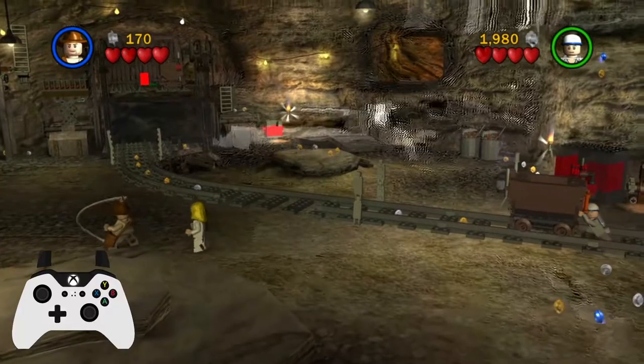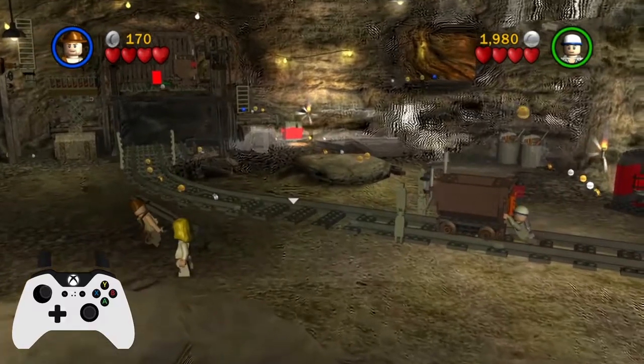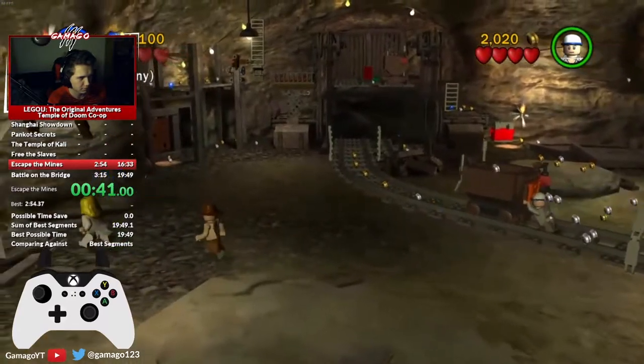Wait by this rock for Short Round to push the cart to this point, and then you can whip the bar on the left and put it in place. Then continue to push the cart with Short Round and switch to Willy. Go to the left and get onto this pile of metal.